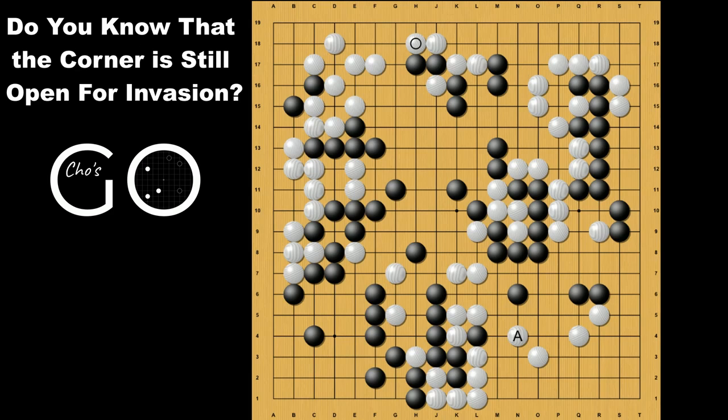Even Park Ha-Min 9P, who was the Baduk TV commentator for this game, was also surprised and said that he didn't know that either when he saw this move. Then let's check what really happens in the corner. Of course, Black's first move is the 3-3 invasion. In response to that, White extends down.